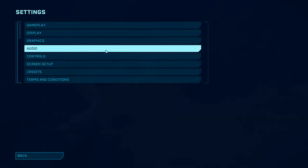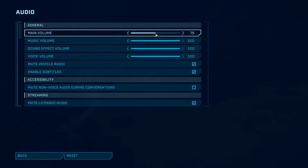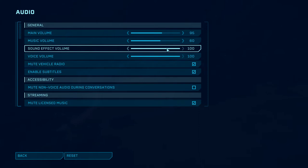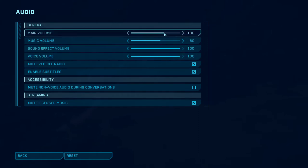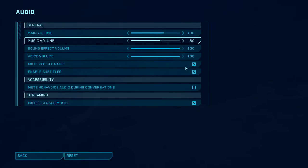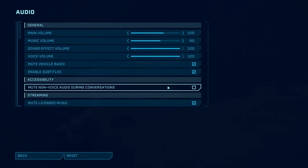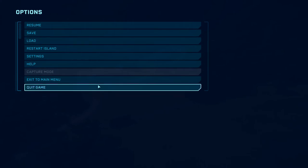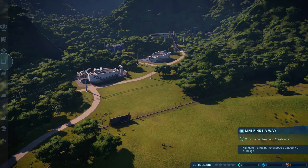One thing I want to do is get into my audio settings because the main volume is a little low. We'll turn the music volume down a tad, even though there really isn't any music right now. Voice volume is maxed out. Just want to make sure that's right because it was sounding a little quiet to me, so hopefully that helps.